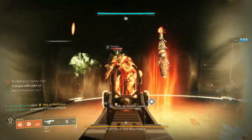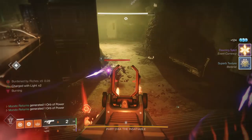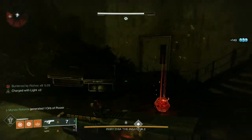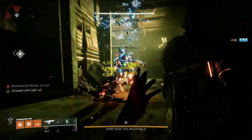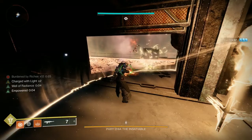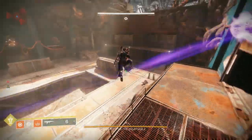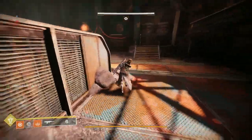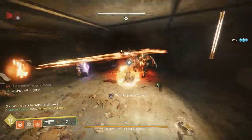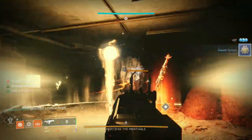I've killed the vandal, got the scorch cannon, and I've come into the room and charged the contraption above the doorway. You have to charge it twice. The acolytes give you one engram, the knights give three. I'm going to open up the other side since there are two sides and you need 25 total. We've got 13 engrams at the moment, so I fire my shot into the contraption and hold the charge.